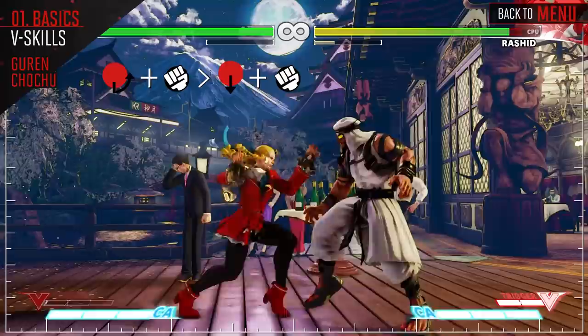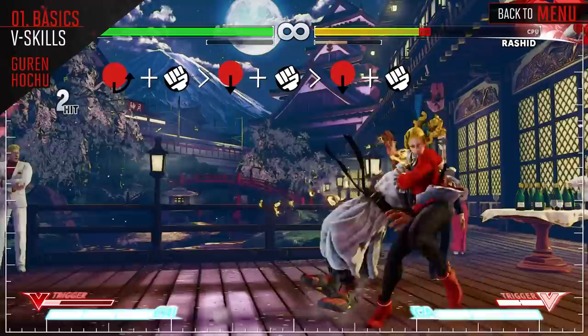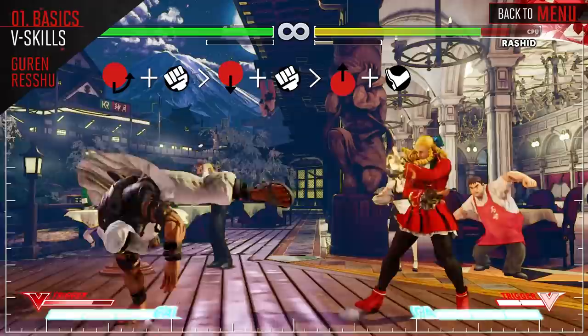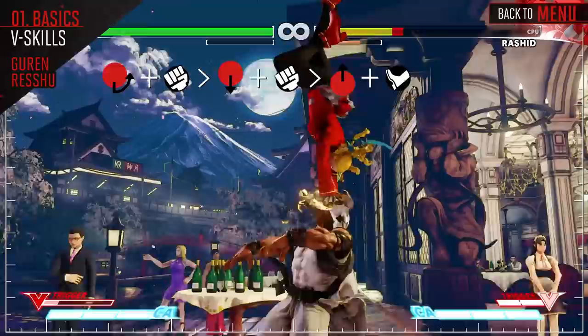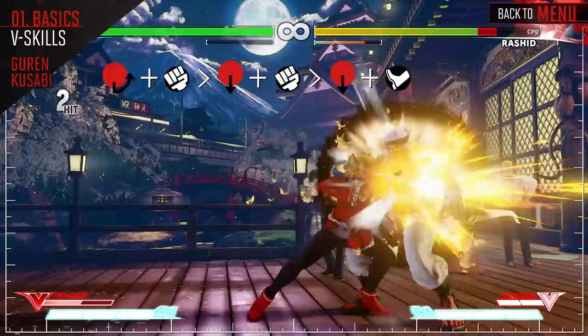Following up with down and punch will make Karin slide behind the opponent and hit them from behind — this must be blocked from the opposite direction, making for a tricky crossup. This version has the same properties as the normal version, meaning it only connects versus standing opponents. Following up with down and kick will give you a knockdown. Practice hit confirming from her elbow to slide attack, as the first part of this sequence doesn't combo with the second part.